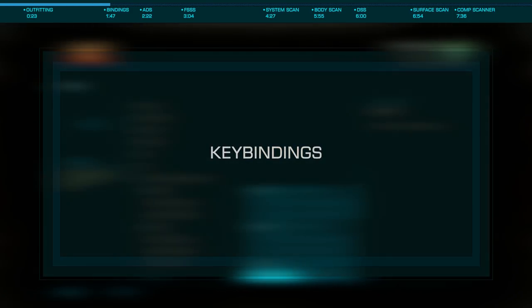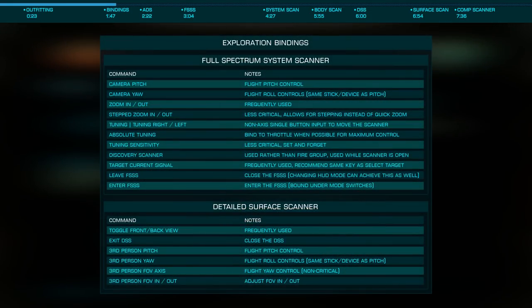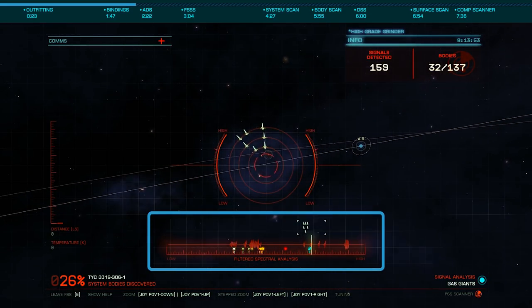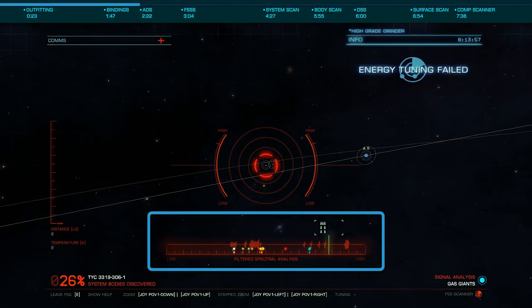Before we move on, let's look at the key bindings necessary for these exploration tools as there are many. Open key bindings from the main menu and scroll to the Full Spectrum System Scanner and bind all required inputs. Once you've completed these bindings, proceed to the Detailed Surface Scanner and again complete all required bindings. One specific note for the Spectrum Scanner: if you fly with a physical throttle, binding its axis to the Absolute Tuning Axis will allow you to very quickly tune to specific signal ranges based on feel of the throttle position.